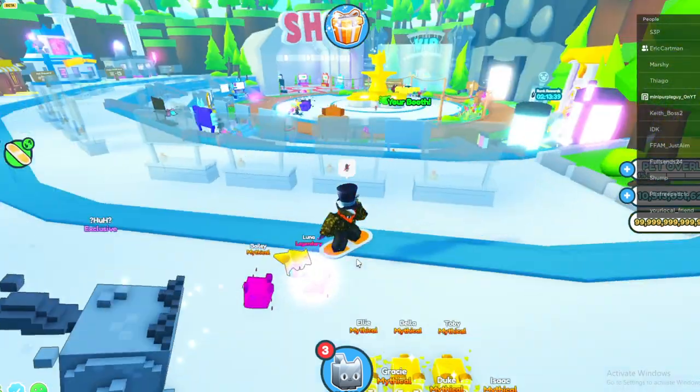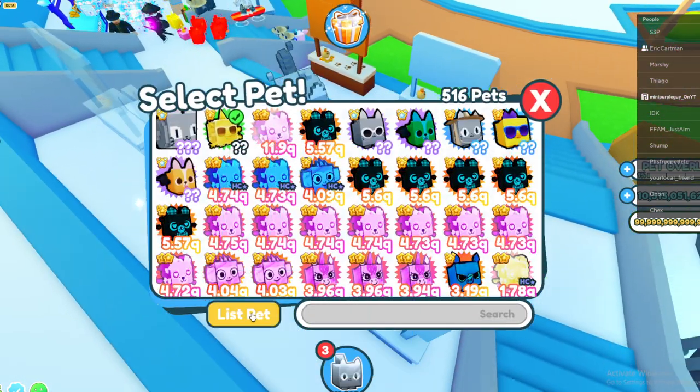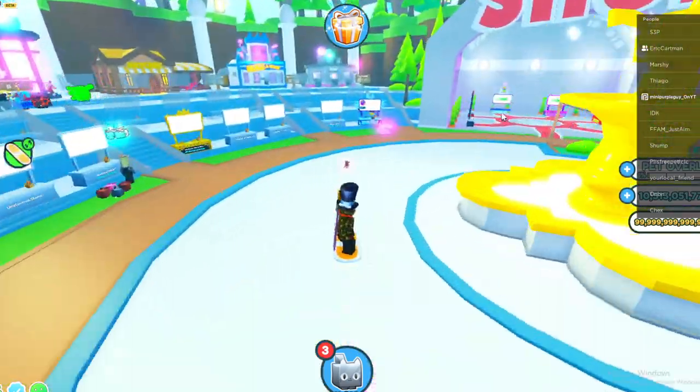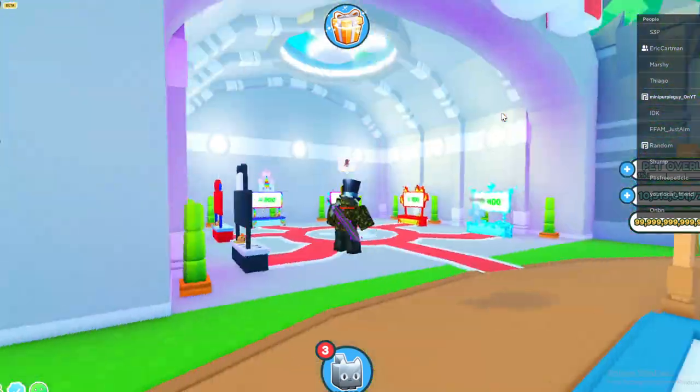Alright, that worked. Let's see if we can sell our golden party axolotl — actually wait, we need to try out the new thing. Let's try out bidding. Where do we bid?